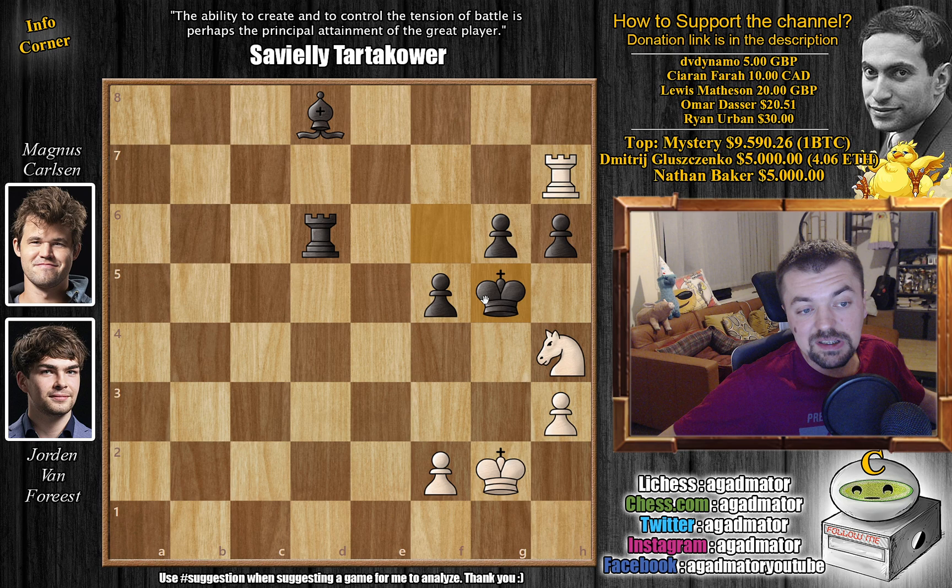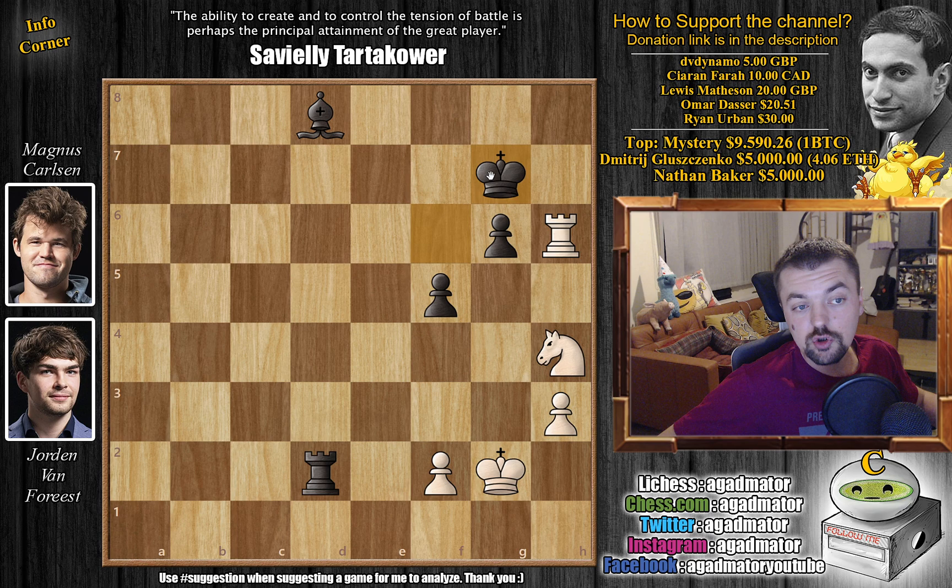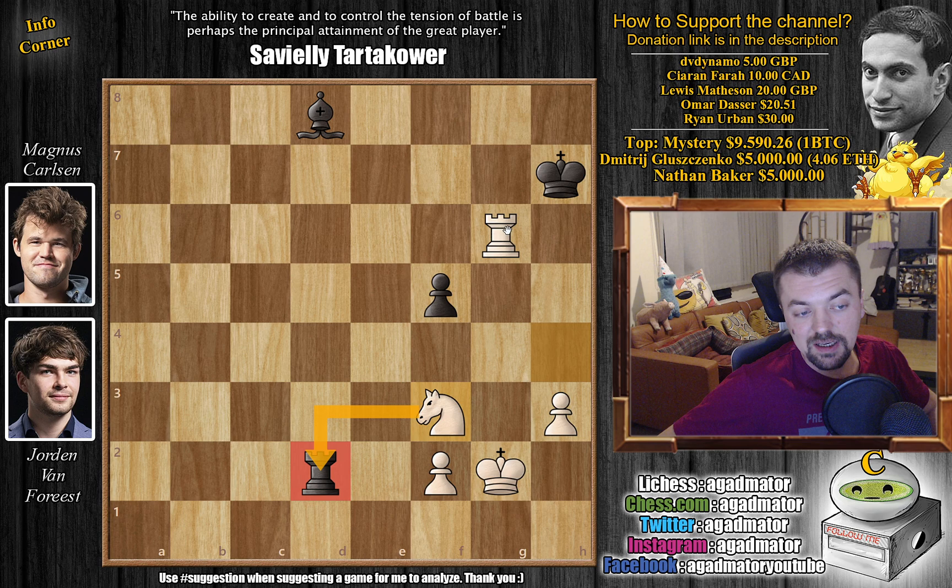Magnus needs to decide what to do here. Does he want to keep the game going with king to g5, which goes into knight to f3 checking, king h5 — all his pawns are still protected and maybe he can still continue pushing? Or go for the very tricky rook to d2? Although this looks like a tricky idea — you could go for that f2 pawn — it actually doesn't work for Magnus. Because rook captures on h6, allowing king to g7, attacking both the knight and the rook. That's why rook to d2 was in fact a dead draw, while the other line still offered some play.